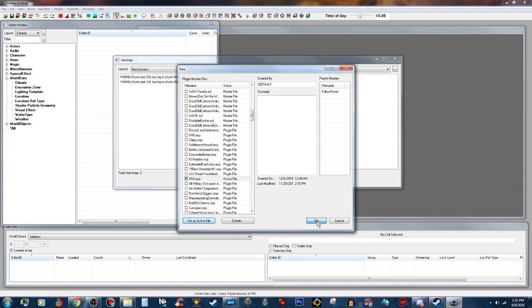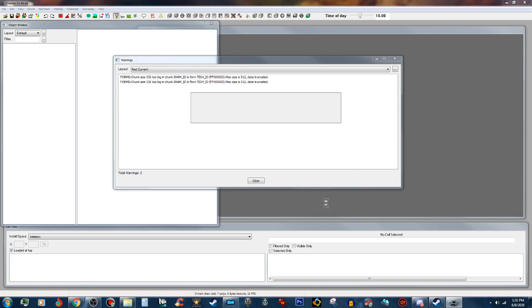We'll go ahead and activate that and load it up. The reason you have to load this up in the Creation Kit first is because we're gonna have to compact the file form IDs, which isn't hard to do at all. It's actually the most simple thing to do. The hardest thing is waiting on this slow Creation Kit — there's no tweak for the Fallout 4 Creation Kit like we have in Skyrim, which makes my Skyrim Special Edition Creation Kit load like lightning. It loads faster than Joe Biden stutters.